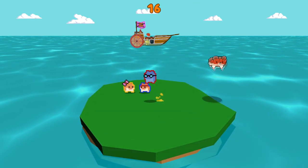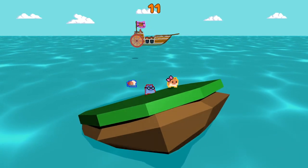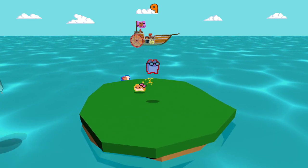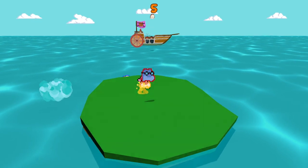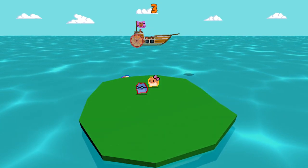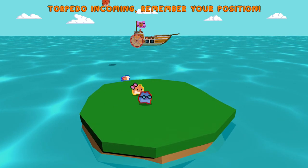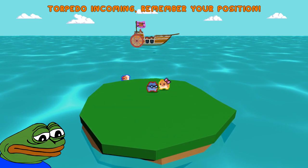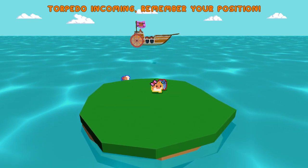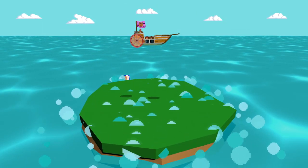I did some more polish like making the cannonballs hamsters as well, added screen shake, particle effects, an actual intro screen, cool screen transitions with bubbles, sounds, and a lot of other things. Lastly, I added a simple AI for hamster enemies which fills up the lobby if there are still spots available, so even if you don't have any friends you can still try it out. I uploaded the game on itch.io — the link is in the description.